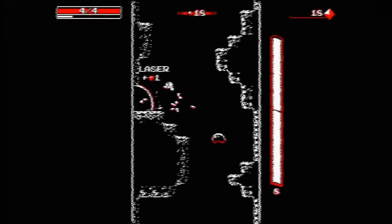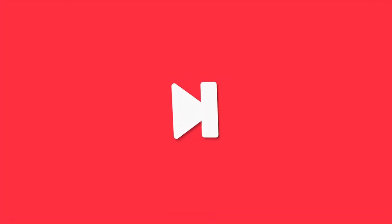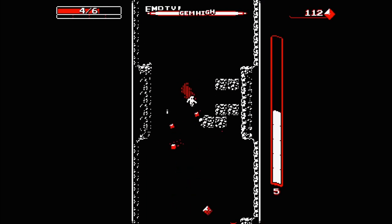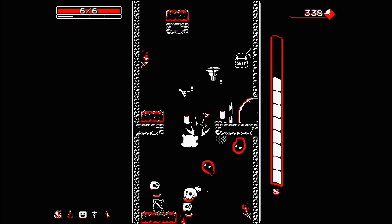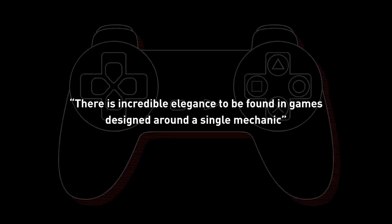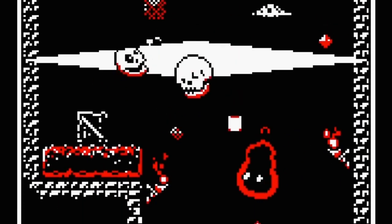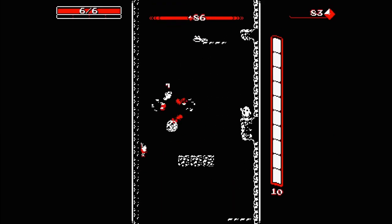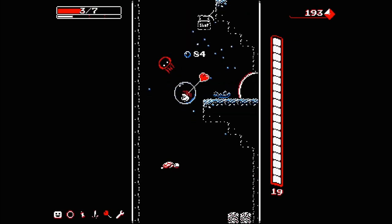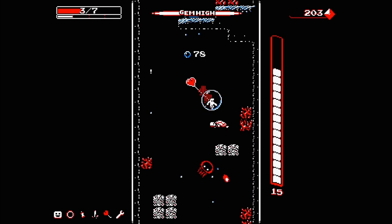It's also one of the most elegantly designed games I've played in a long time. I think it's time to add to that list. When watching Mark Brown's video about Ojiro Fumoto's design of Downwell, particularly the dual-purpose nature of each of its mechanics, something stuck out to me. There is incredible elegance to be found in games designed around a single mechanic. A lot of this idea can be traced back to a single Shigeru Miyamoto quote.